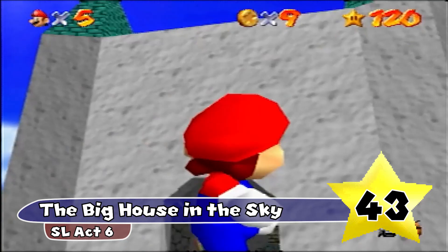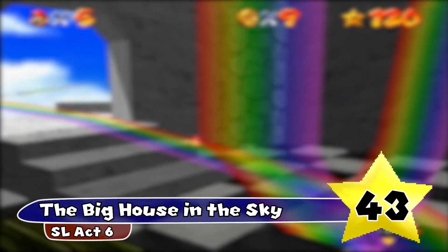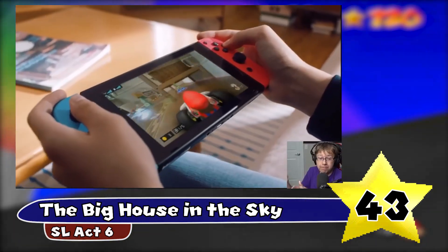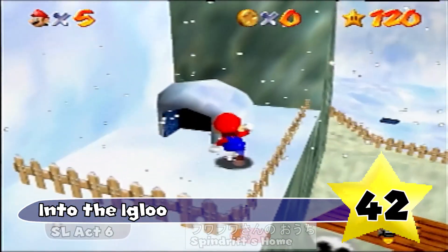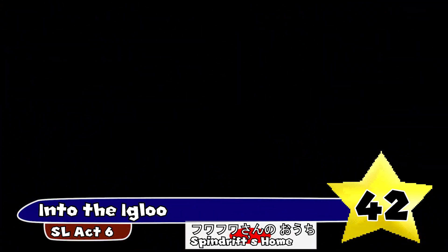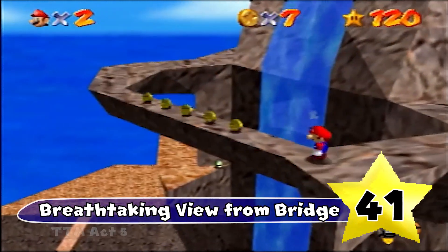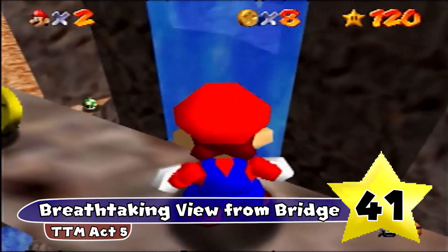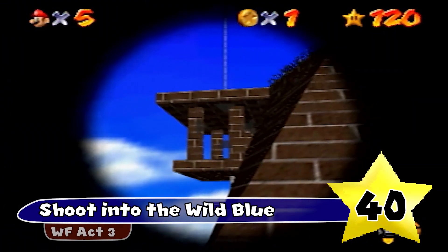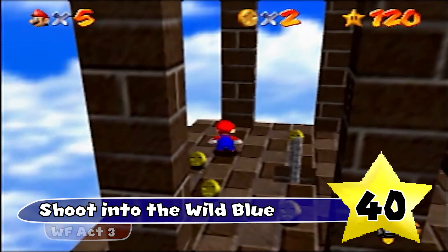The Big House in the Sky describes the star perfectly, and this always makes me think of Nathaniel Bandy, so it definitely gets some bonus points for that. Into the Igloo — alliteration, and it seems like it's the start of a haiku. Also in Japan this star is known as Spindrift's Home, which is a pretty unique name. Breathtaking View from Bridge — does anybody else remember looking off that bridge for the first time just having your breath taken away from that amazing view? Shoot into the Wild Blue — Wild Blue is just a pretty nifty term for sky that you don't hear very often, which makes it a pretty iconic name overall.